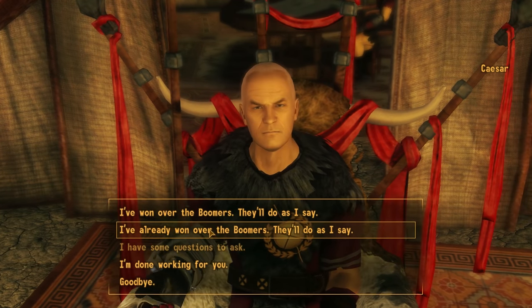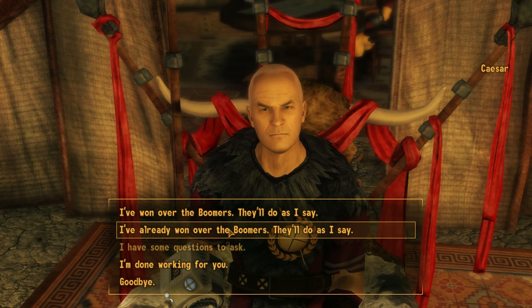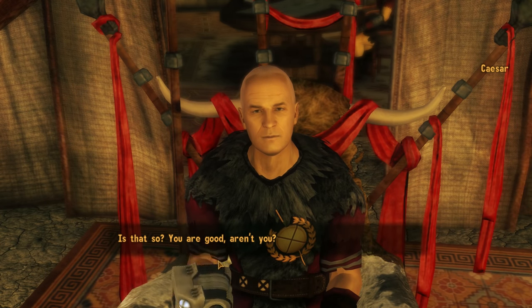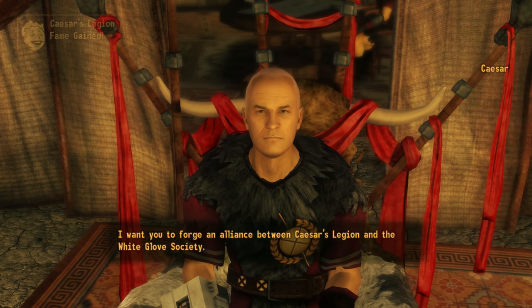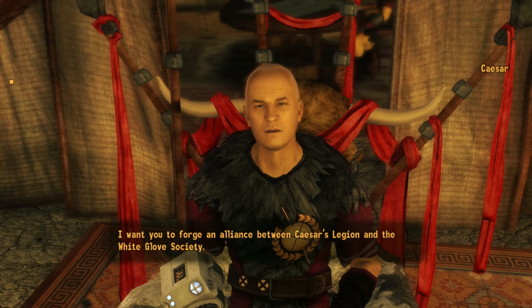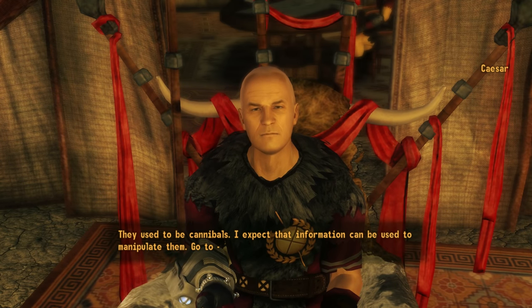We report back to Kaisar with the Boomers' loyalty secured. If we secured their loyalty even before working for the Legion, Kaisar says 'You are good, aren't you?' and rewards our initiative. Moving on, Kaisar wants us to forge an alliance between his Legion and the White Glove Society. They used to be cannibals, and he expects that information can be used to manipulate them.